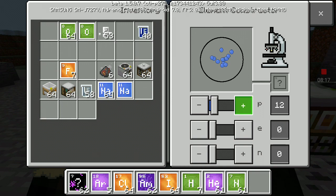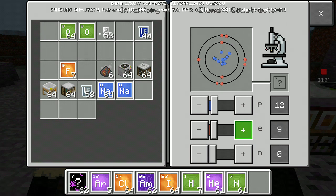Fun fact: if you increase the number of neutrons you will get different isotopes of an element. For example, carbon-14 — let's go one, two, three, four, five, six, seven, eight, ten, twelve.